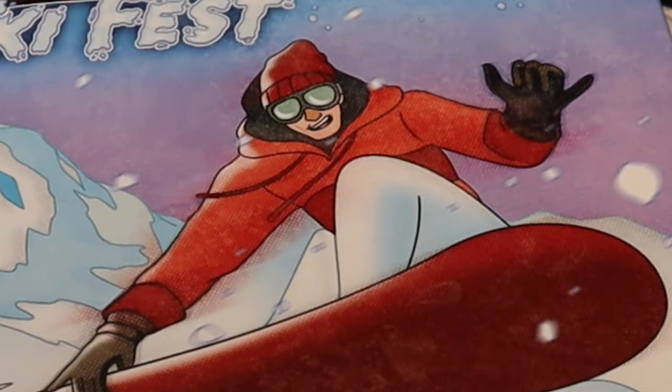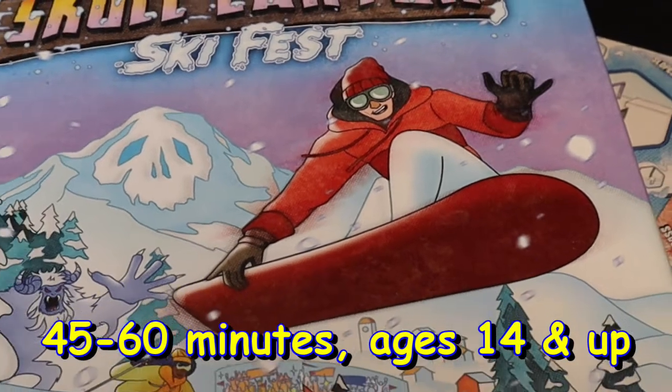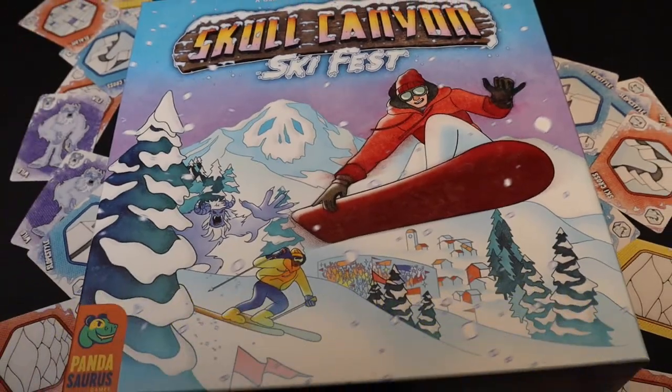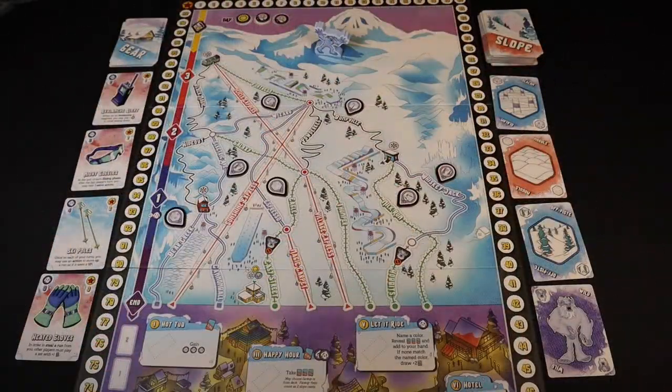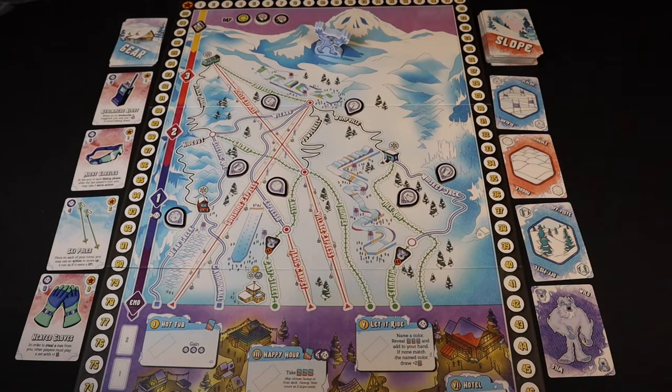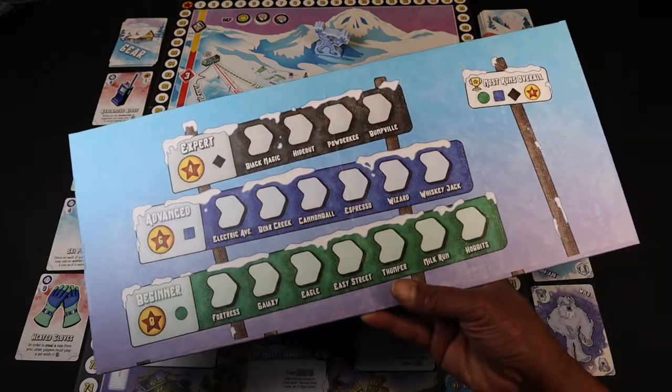Let's go to the table for a brief overview of how this game is played. Skull Canyon Ski Fest is a hand management set collection game for two to four players where the players are competing to become the ultimate skier of Skull Canyon. This is Skull Canyon set up on the table. We place the game board on the side based on the number of players — this is the two-player side. On the other side is the three to four-player side. We take this run scoreboard and place it nearby.